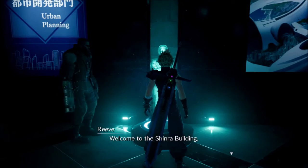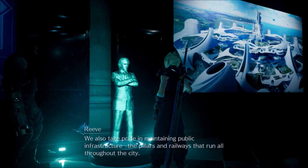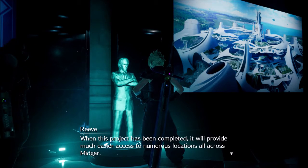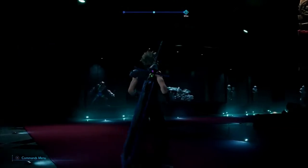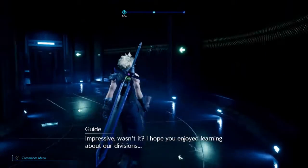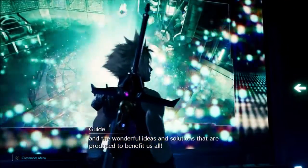Welcome to the Shinra building. Our mission here at Urban Planning is to supply the residents of Midgar with energy created from Mako. We also take pride in maintaining public infrastructure - the pillars and railways that run all throughout the city. Currently, we are working to construct an intraplate expressway. When this project has been completed, it will provide much easier access to numerous locations all across Midgar. We appreciate your patience and understanding in the meantime. We didn't learn much.